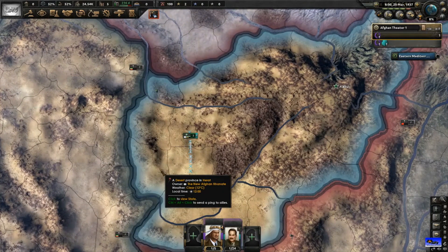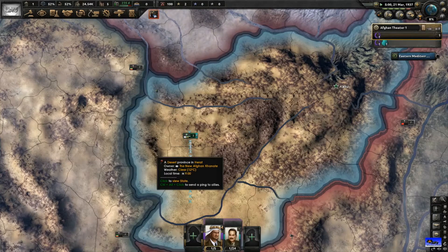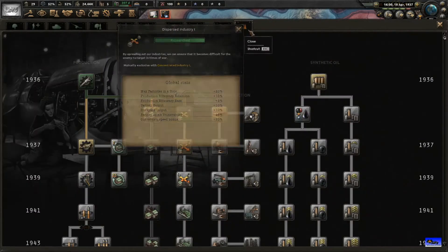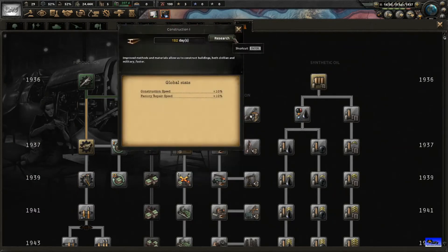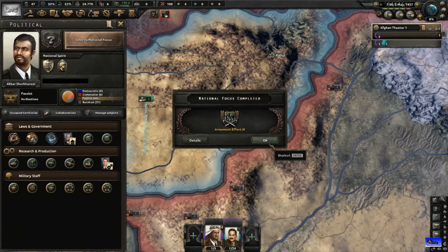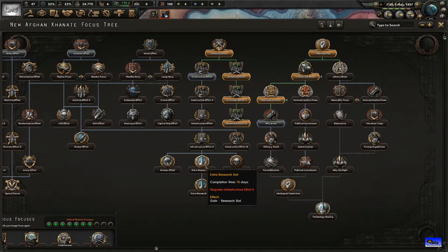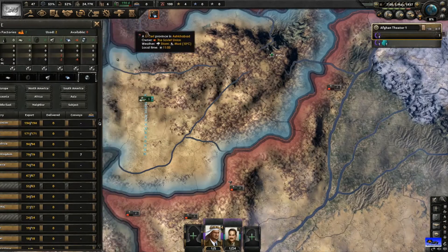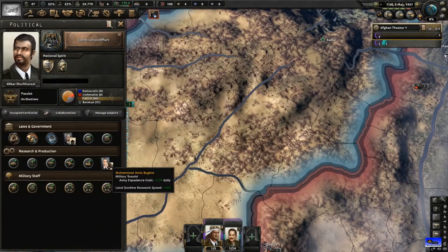Now I'll explain one thing: military theorists give army experience and also increase the speed at which you research land doctrines - very useful. Once you turn fascist with 140 political power, you can go to war economy, which is wonderful. Before that, we want the infantry genius because he's crucial to winning the war with Iran. We've also finished infrastructure effort and are going for extra research slot to get another research slot and more civilian factories so we can trade for resources.